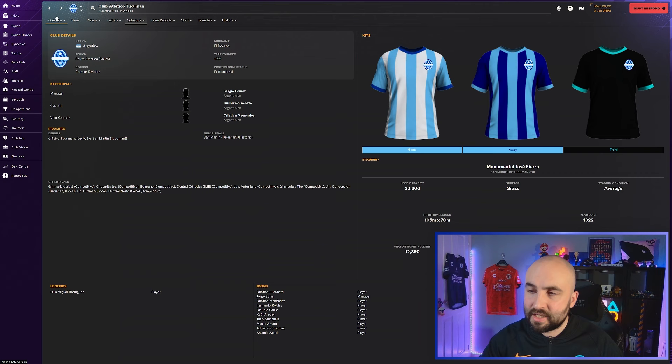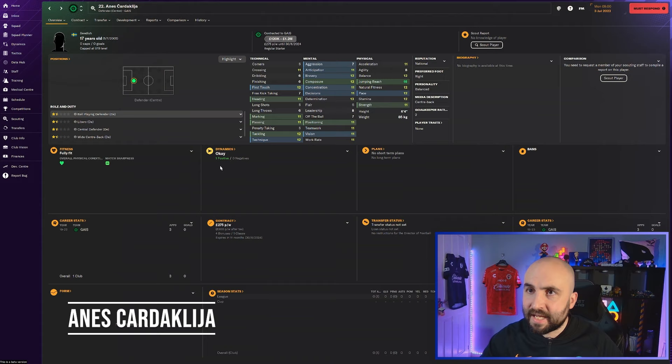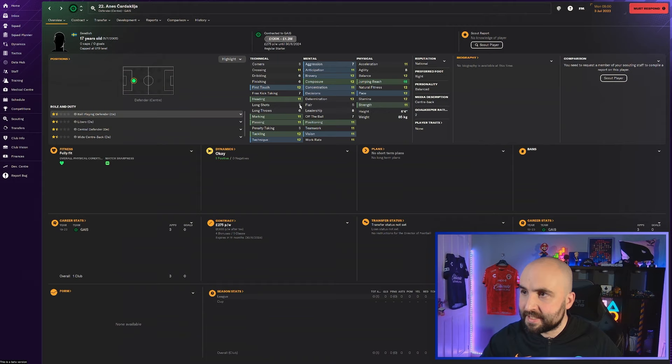Cartichilla has 16 jumping reach and is six foot four - shame the heading isn't a little bit higher. Marking is okay, tackling is okay, could do with being a bit better. Passing and vision could be a little bit better as well, but he is only 17 so he will develop more. He's only 120k to 1.2 million - I think he's one to take a risk on. Six foot four, 16 jumping reach - stick him in your youth team, loan him out. Even a Championship club should be picking him up.